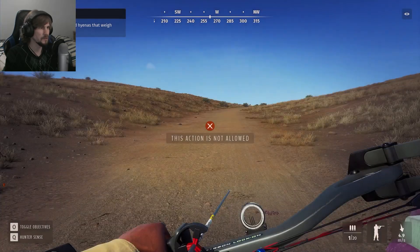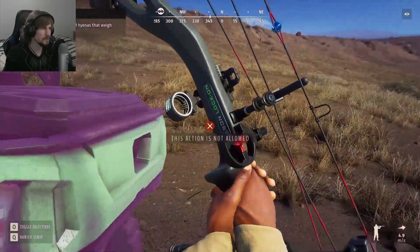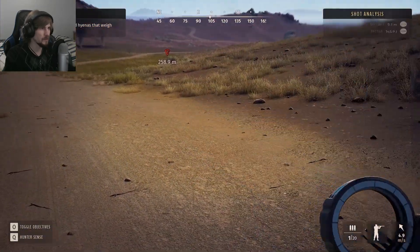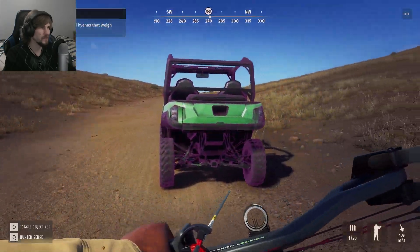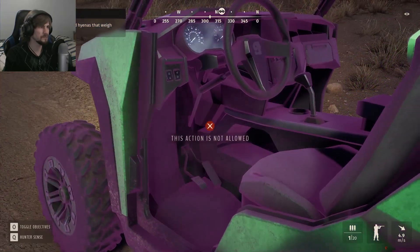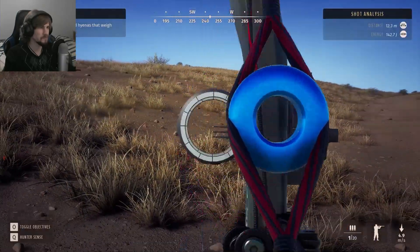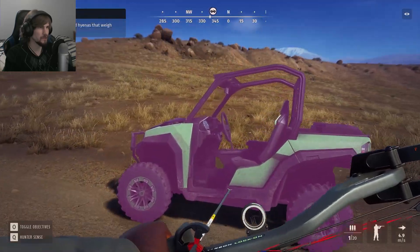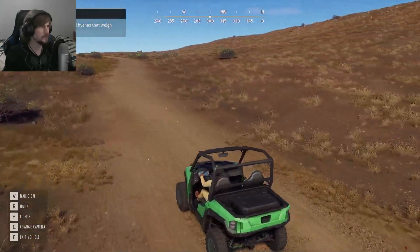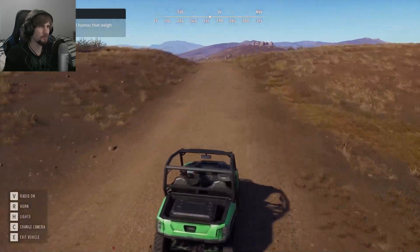Looks like I might have bugged something out — the aim prompt wasn't going away. There we go, I think I fixed it. The pin sight is at 25, 55, and 75. It seems like aiming at your vehicle causes a little blurb to pop up and block your view. But we'll try to go for something bigger, because the honey badgers are so small it can be hard to keep sight of them through the optic. One thing I should check is what happens if you don't have an optic equipped to the bow at all.